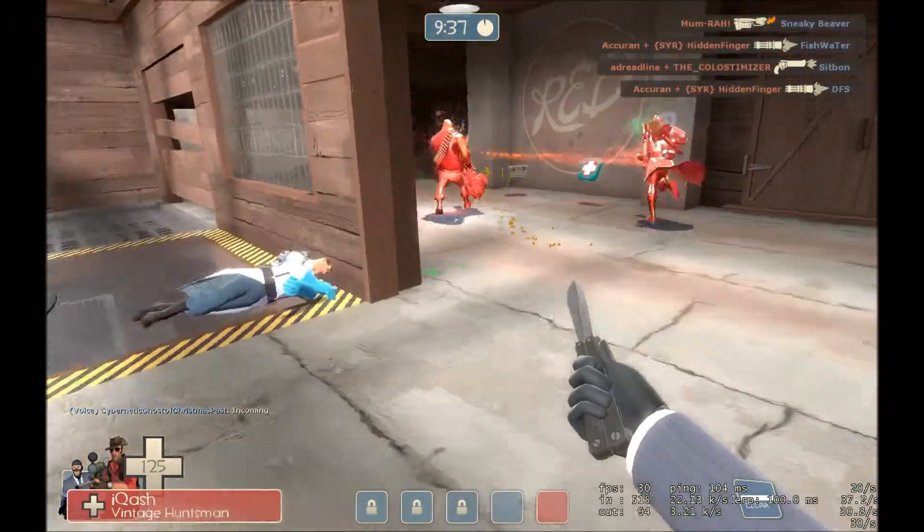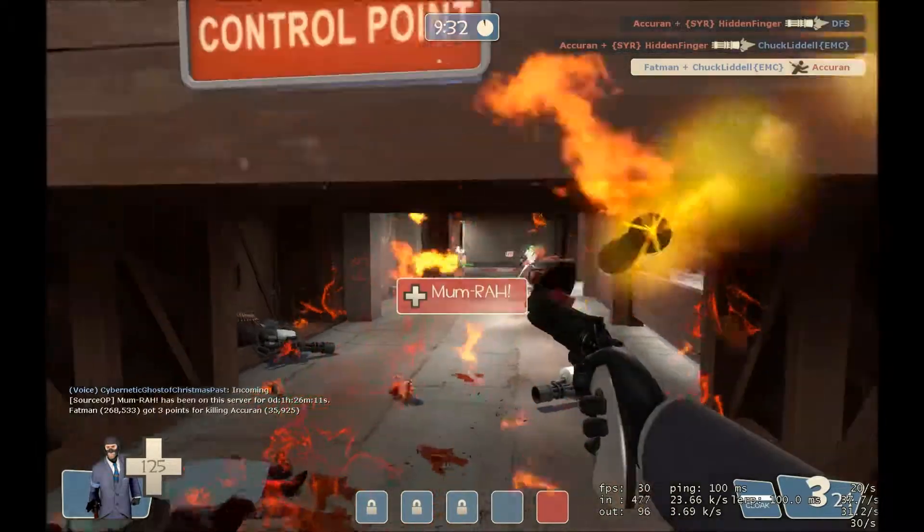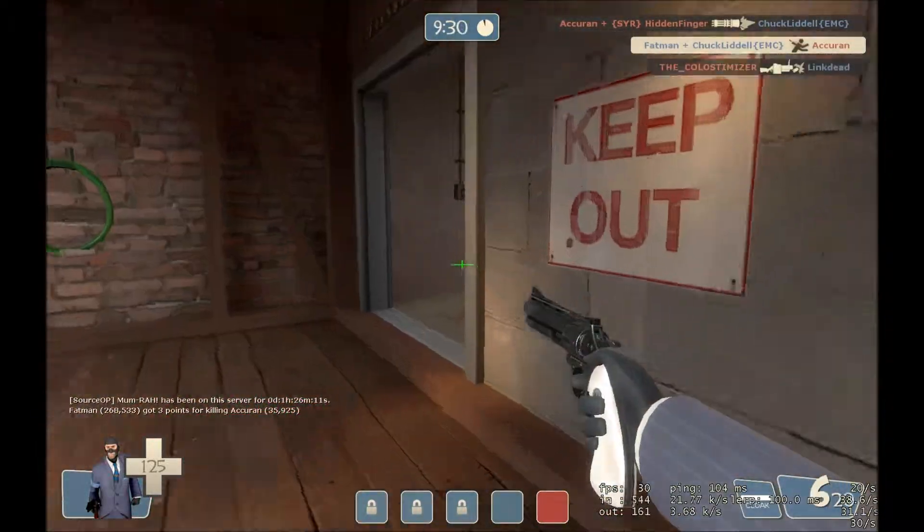If you get hit, do you come out of invisibility? No — they just see your silhouette. That's kind of how invisibility works. I'd like to know how to play spy — I'm not very good at spy. Well, watch my video.